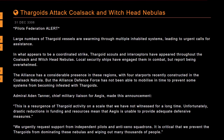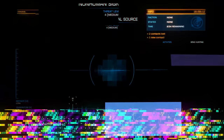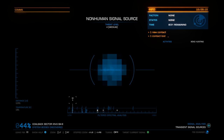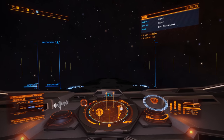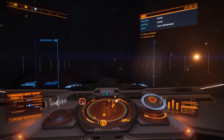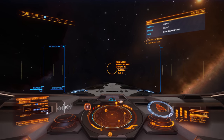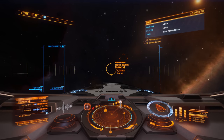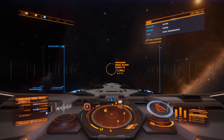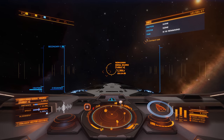Unfortunately, a drastic reduction in funding and resources means that Aegis is unable to provide adequate defensive measures. We urgently request support from independent pilots and anti-Xeno squadrons. It is critical that we prevent the Thargoids from dominating these nebulae and wiping out many thousands of people. In short, the Alliance wanted to interfere with Thargoid homeworlds or resources, and now the Thargoids are not happy about it. This means the population of the galaxy is suffering for the actions of the Alliance. There are some options for helping out: you can evacuate people from the damaged space stations, or bring in resources that these stations need. Alternatively, you can go out and attack Thargoids.